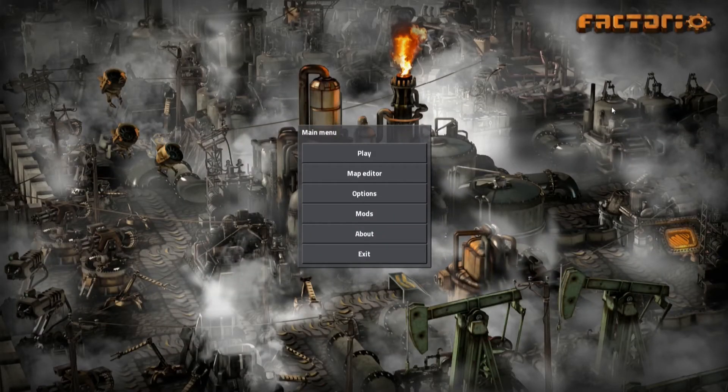What's up everyone, nethervoid here with a new game for you. I'm gonna do a let's play on Factorio — I just got it off Steam this weekend for I think twenty dollars. It's been on Steam for a while but it's just now coming into its own, it's got a lot of content. It's basically kind of like Minecraft if you like mod packs and automation and stuff, you're going to like this game.